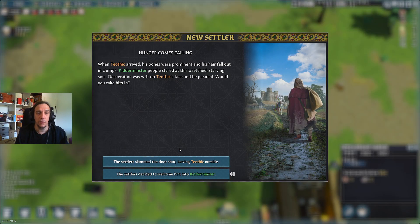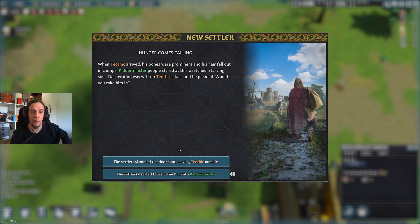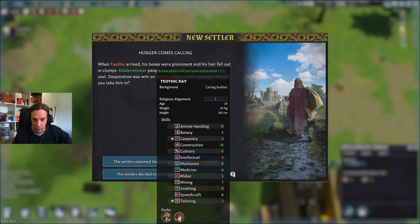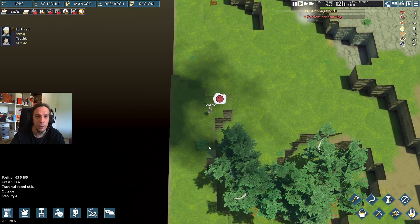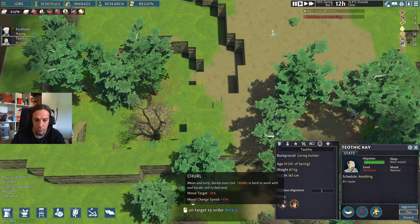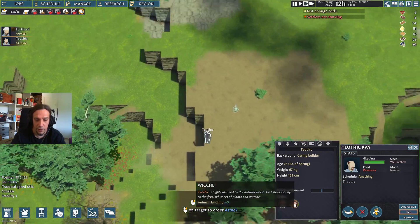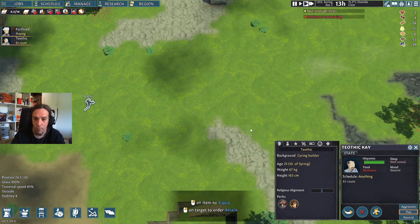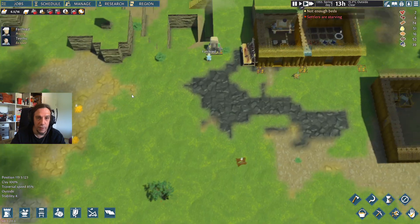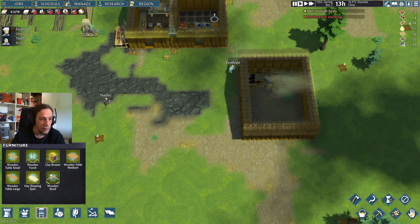These are now ripened. Hunger comes calling — when Teethic arrived his bones were prominent and his hair fell out in clumps. Of course we will keep him in. Caring builder, Coventry, and tailoring. Teethic, welcome! I want to check out your perks though — hard to work and harder to befriend. He's good at animal handling. Welcome, Teethic. We're going to build him a bed in the workshop.